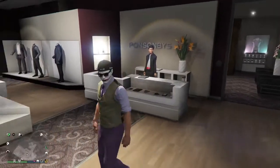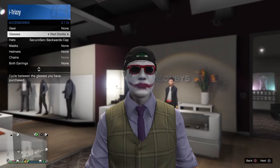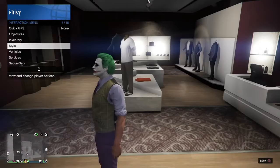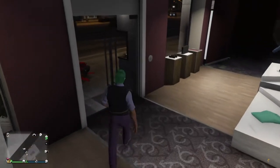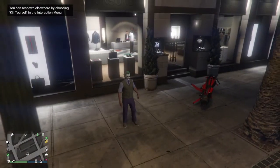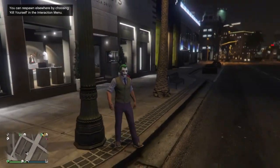You can also go for a bow tie if you'd like, but once you have this purple tie on you are pretty much done. Take off any accessories, hats, or glasses you have on, and you'll look exactly like the Joker. Once you create the outfit, make sure you go back to a clothing store or your apartment and save the outfit so you have it forever. This is a sick outfit — I'll be wearing it around GTA 5.